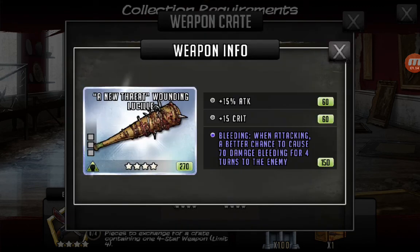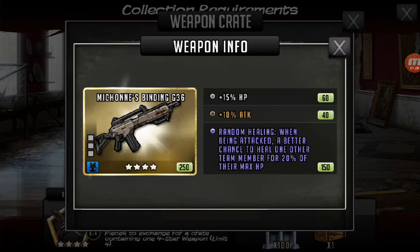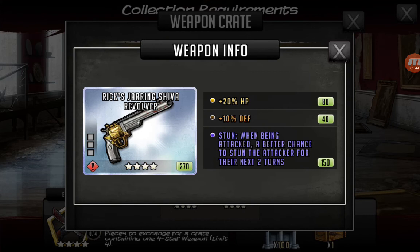New Threat Lucille — bleeding, four turns, 70 bleeding. Michonne's Ezekiel's sword, which gives you reflect damage. Michonne's G36, or rifle — random healing. So basically when you're defending you get the heals, which I like. I actually have one of those in the military shotgun, which is really, really great. And then last but not least, you get the jarring Shiva revolver. I believe this is the same revolver from Shiva Force.